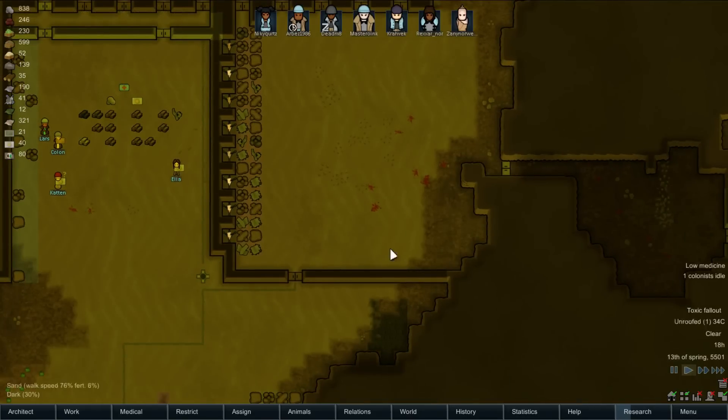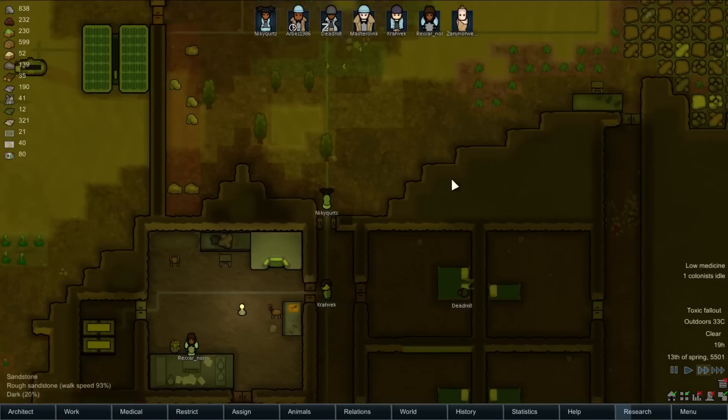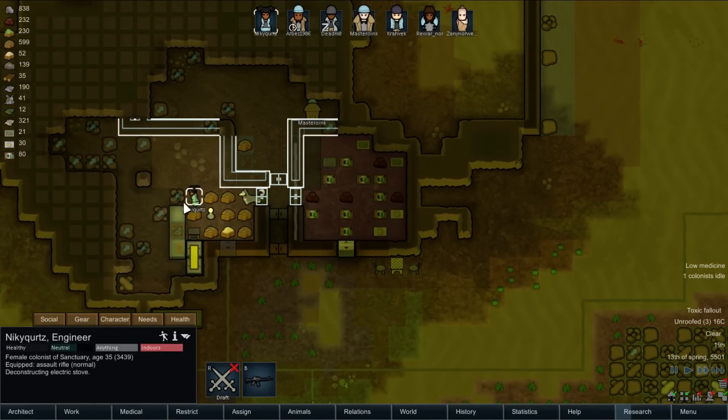Toxic Fallout — it started on the 11th of Spring, so it's been going on for two days. Keep in mind there are only about 60 days in an entire year, so it's already gone on a fair deal of time. It's probably going to go on until the rest of this episode, which is a little demoralizing.